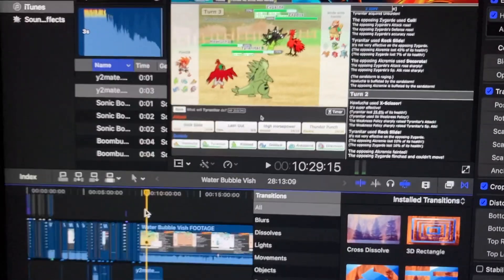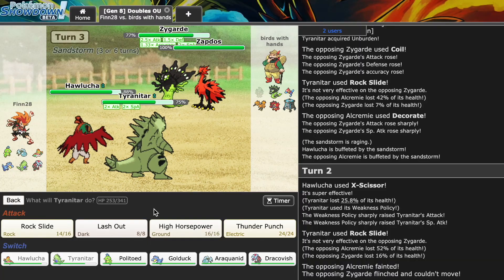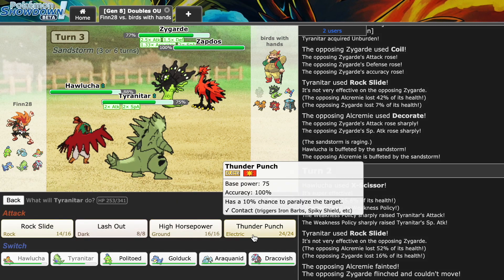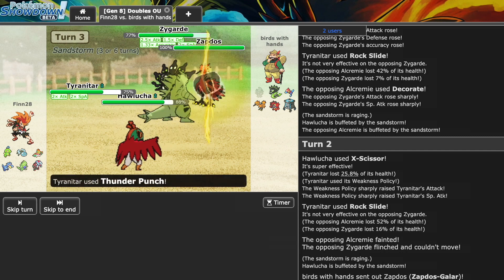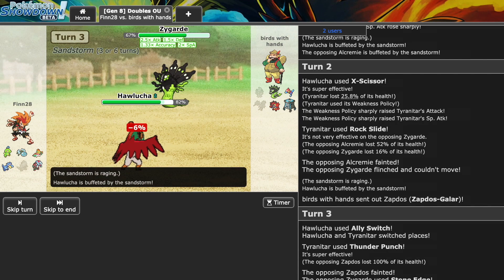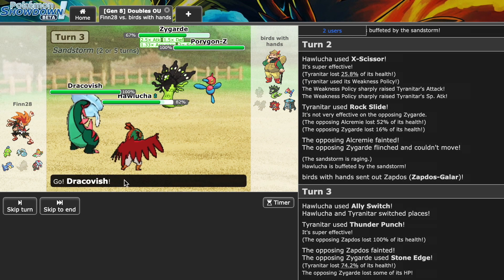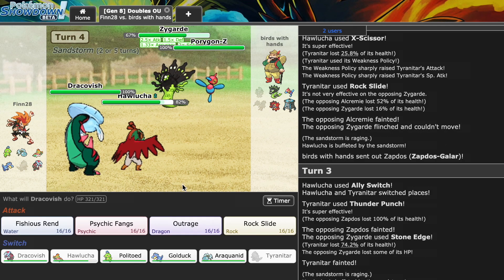And watch this - Ally Switch! I can't believe that worked! No editing - this guy is not lying. I swear I'm not recording the voiceover after the fact. That just happened! That Zygarde is going to beat us anyway so I give up all hope. But there's Thunder Punch - we can get rid of the Zapdos! Why would my opponent go for the Hawlucha unless they seriously predicted the Ally Switch? Why would you not hit the Unburdened Weakness Policy all-set-up Tyranitar? That is beyond me.